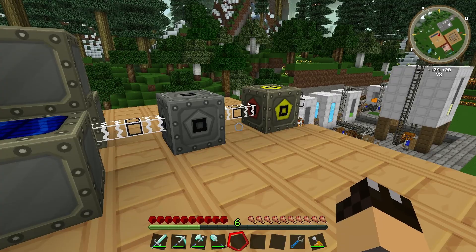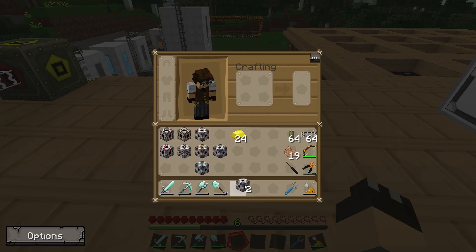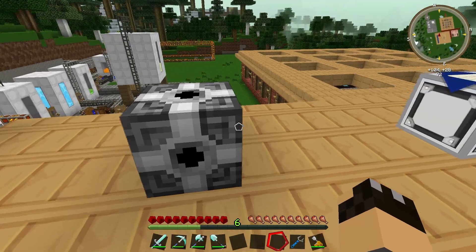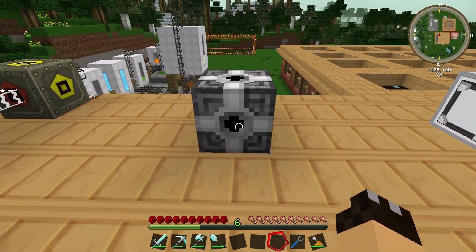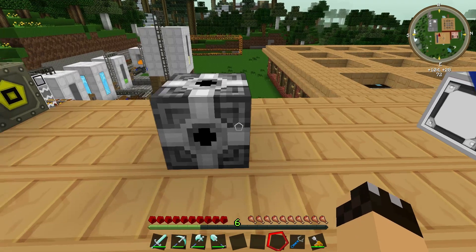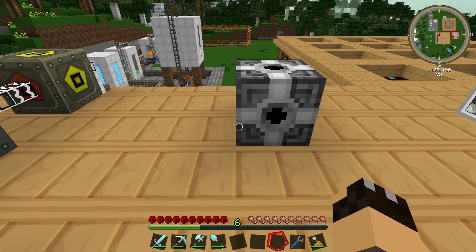I'll put down one of my Energy Bridges in the middle. If I right-click on the Energy Bridge you'll see the interface — there are six connections: up, down, north, south, west, and east, corresponding to the directions it is facing. You can put any number of different consumers and producers on one Energy Bridge, up to six — one on each face. So you could have one input, one output, many inputs with one output, or any mixture.